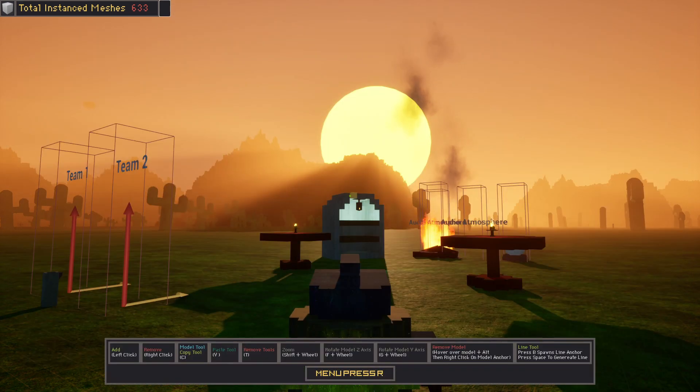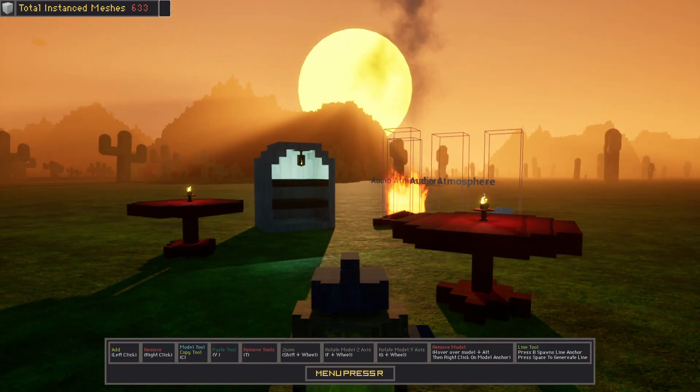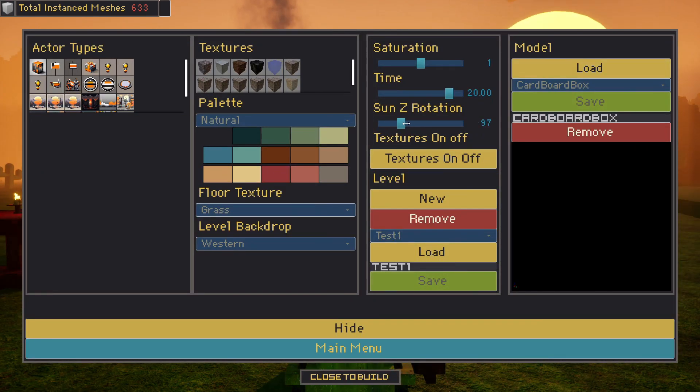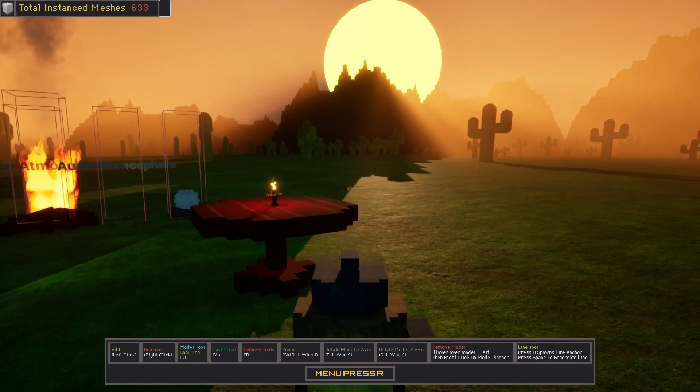There's also Sun Rotation. We can see the sun is behind that mountain now — we're going to shift it to a different mountain just because we can. If you want specific lighting, you can totally set that up.